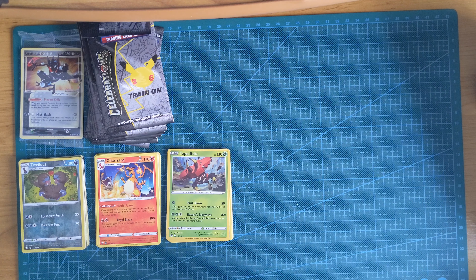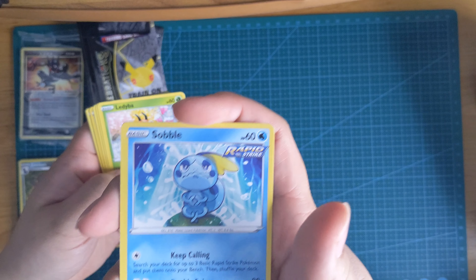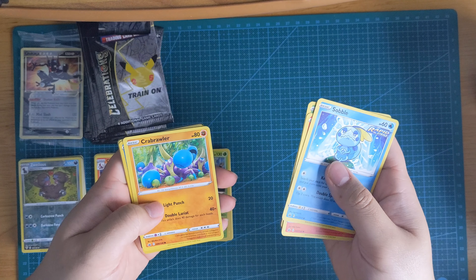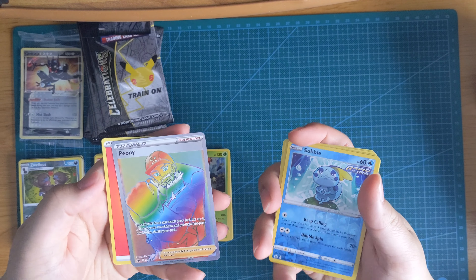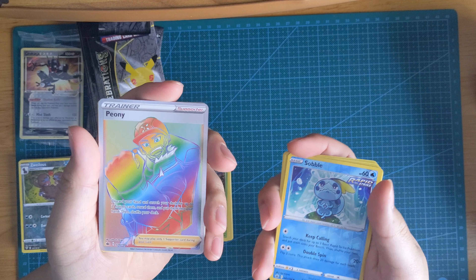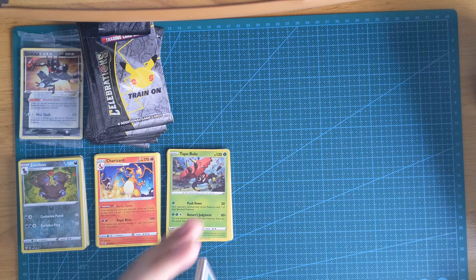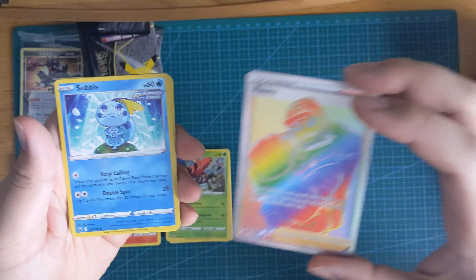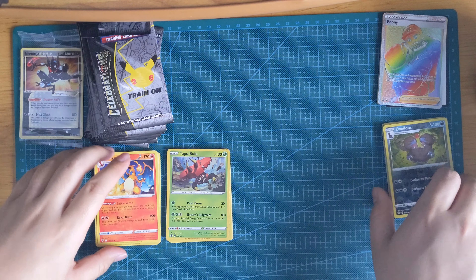Alright, and then finally let's open up this Chilling Reign pack. That's a cute little Sobble. Ladybar, Scovowit, Crab Brawler — oh cute. And then I got — oh, what is that? A Rainbow Full Art Peony, and a Sobble! I've actually been getting some good luck with some of these cards in the pack. So not bad — Rainbow Full Art Peony. I don't know how much this one goes for.